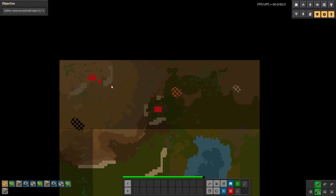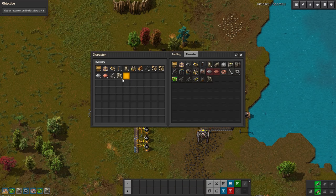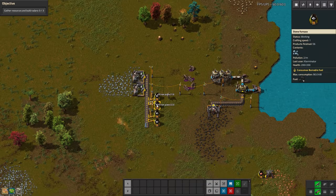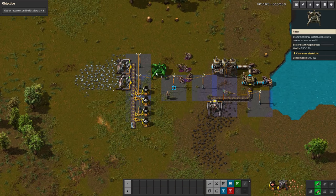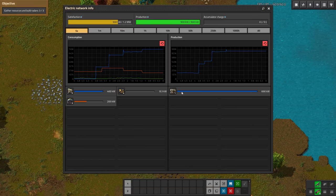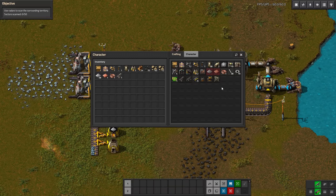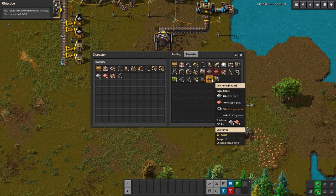We have actual spawners in three locations, so I'm not at all surprised we're being attacked. Gather resources and build radars — we've built one, just need to place it. I'm going to pick up more iron — maybe use some iron to get us some armor. Let's place these three radars down. Radars can scan the surroundings; the more you have, the faster you'll locate the shipwreck. Radars consume a lot of electricity — make sure your energy production is sufficient. We need some gun turrets — power is not looking great, and we don't have very much ammo.